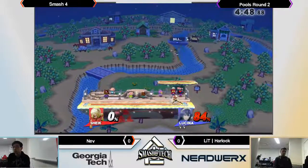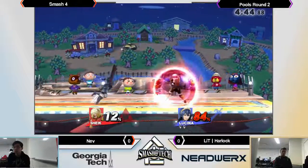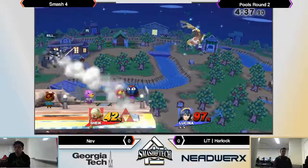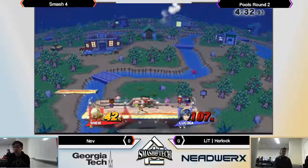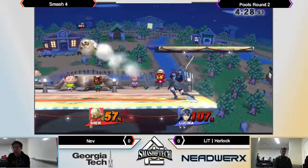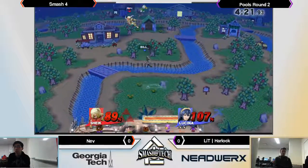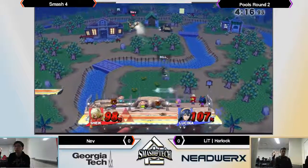Harlock with the Lucina — do you think he doesn't like the ditto? I think it's just a new main. Keeping Nev off-stage, but Bouncing Fish cannot allow him to get back. Yeah, he had the read on the Bouncing Fish. Grab F2 — that's what I'm saying, the ditto is amazing for just catching anything: tech rolls, air dodge into the ground.